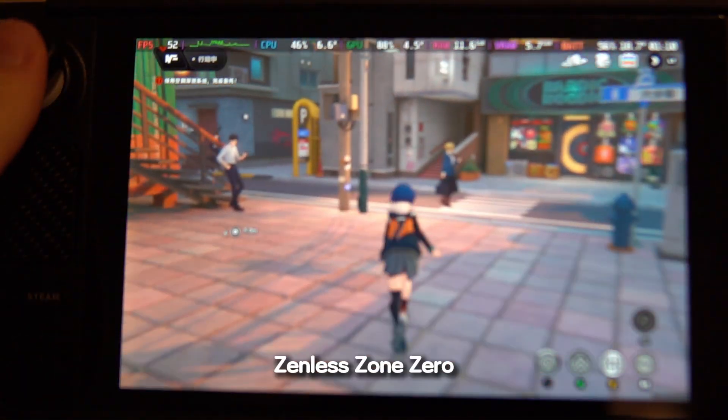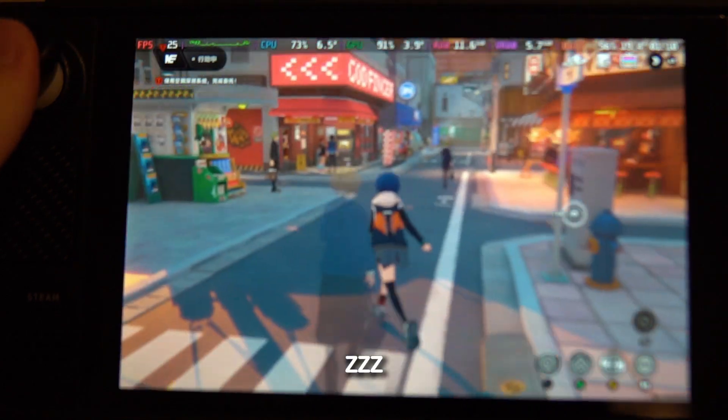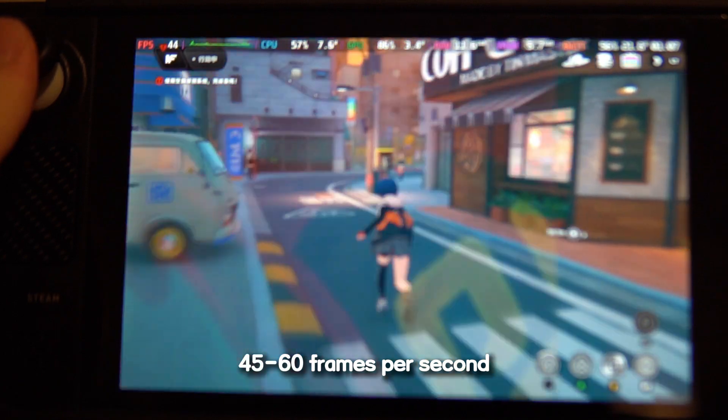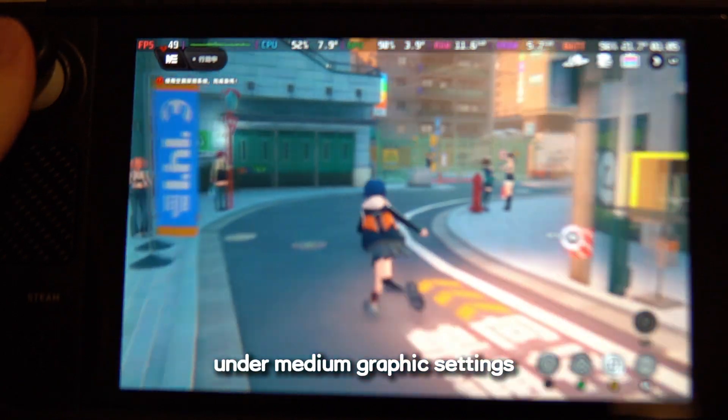This is the recently released game Zenless Zone Zero, also known as ZZZ, running on Steam Deck installed on native SteamOS. You are seeing 45 to 60 frames per second under medium graphics settings.